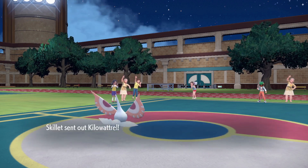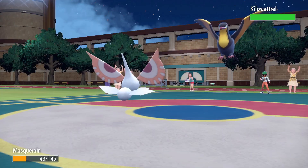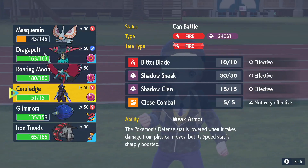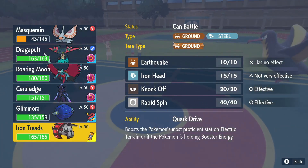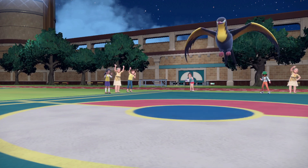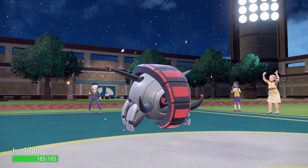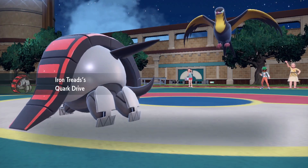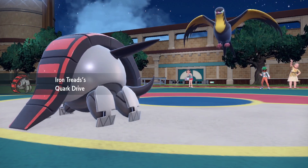Masquerain's kind of strong, huh? He goes into Kilowattrel, which is going to be the fastest hell bird. Yeah, we'll switch into this — we do in fact have a switch-in. If he clicks... yeah, he actually can't click anything because we have Booster Energy — let's go, our Attack is strong as hell.